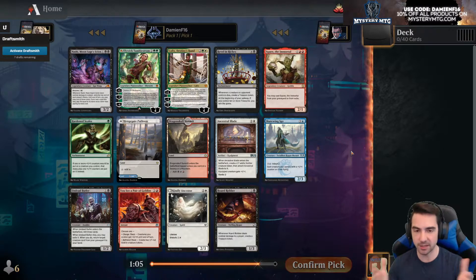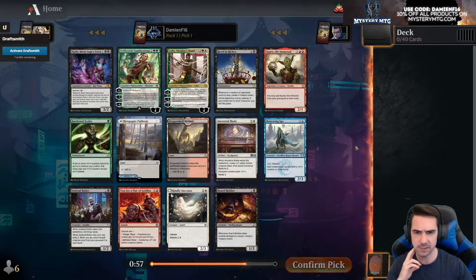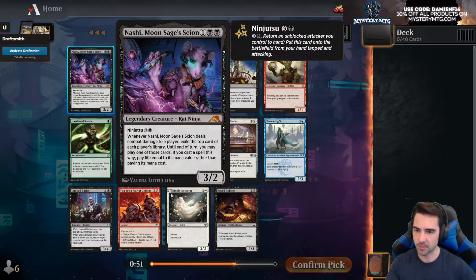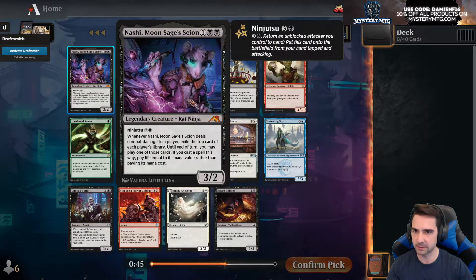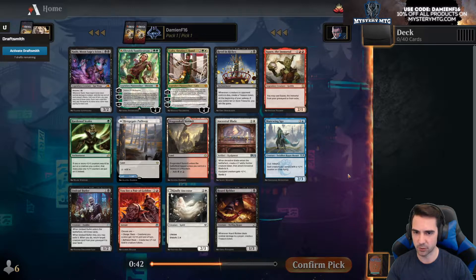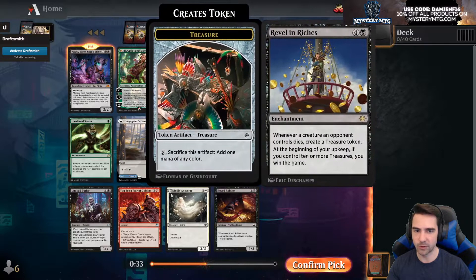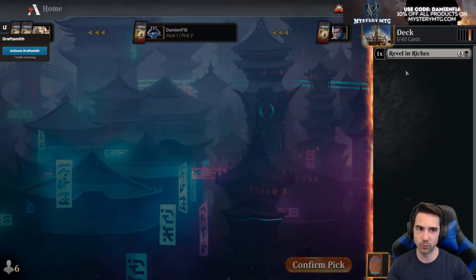Hi everybody, it's mysterymtgdamian. Thank you for popping in. We're going to be doing another Tinkerer's Draft today. This is the second Tinkerer's Draft we've done — last one I think we went six and three, so hopefully we can do better this time. From the new set: Gnashy, Combat Amateur, Player Exile — it's not amazing. Revel in Riches — there are a lot of ways to make treasure, so I'm going to take Revel in Riches.